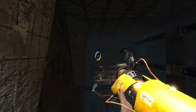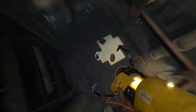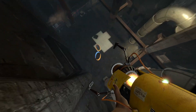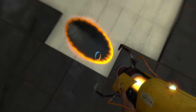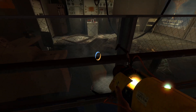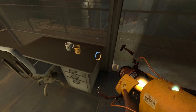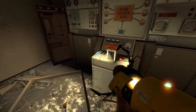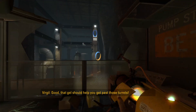I don't know if this is good enough, we'll see. Well, like this it's not. I can't get enough floor momentum there. There we go — I have like no air strafe. Good — that gel should help you get past those turrets.